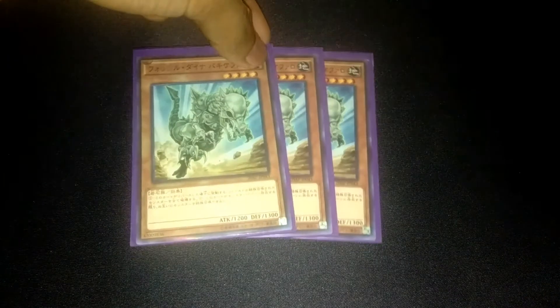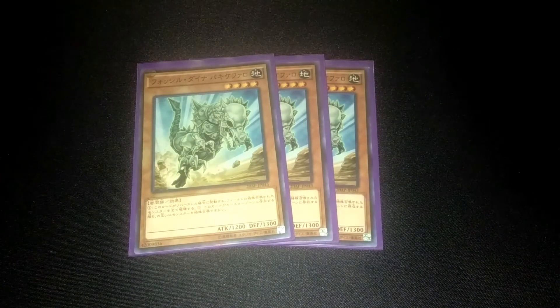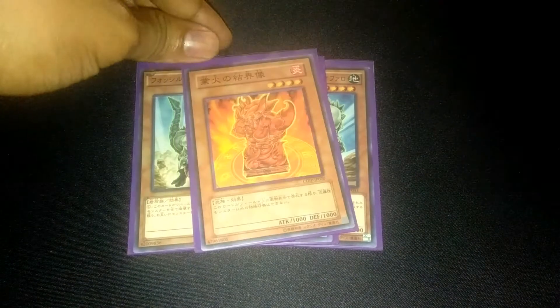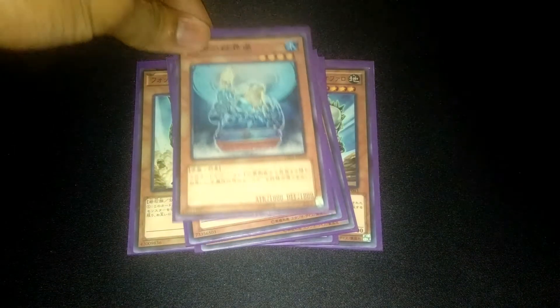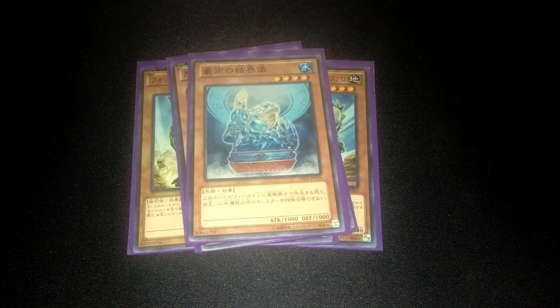Alright, for monsters we have triple Fossil Dino, one Fire Statue, one Wind, one Water, and double Earth.